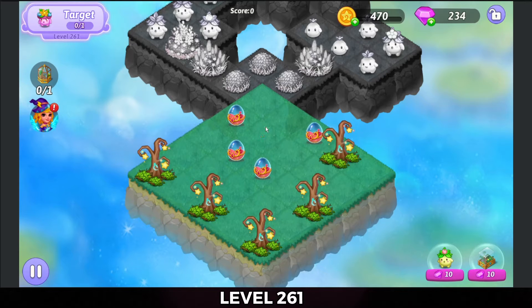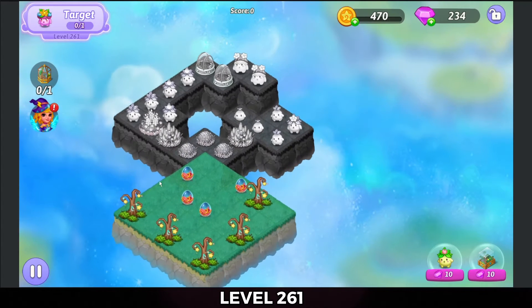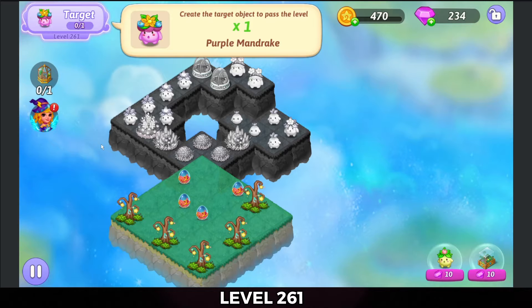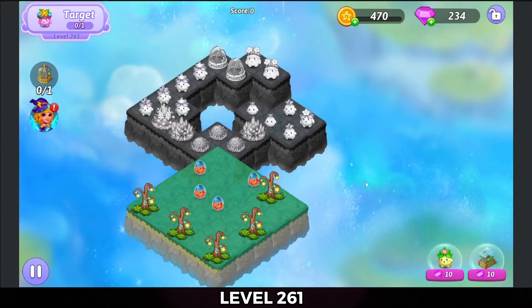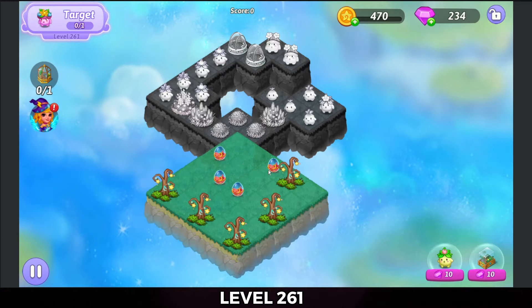Alright, gonna tap out that nest. The target is a purple mandrake. To get the trophy, we have a rhombus greenhouse. Alright, let's get started here.